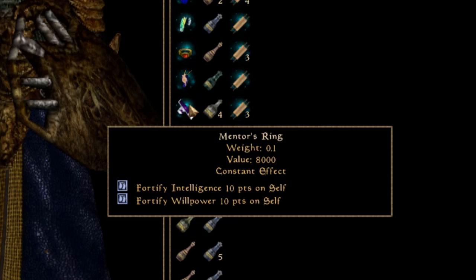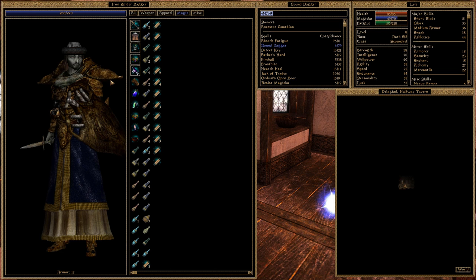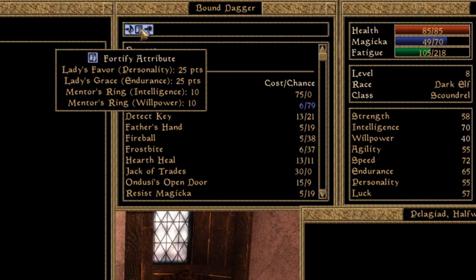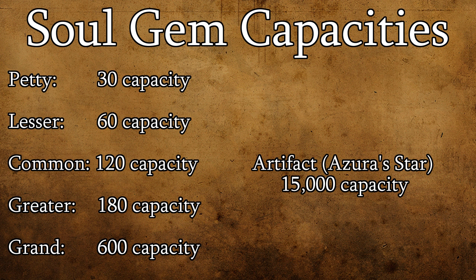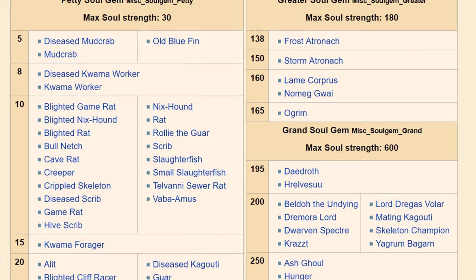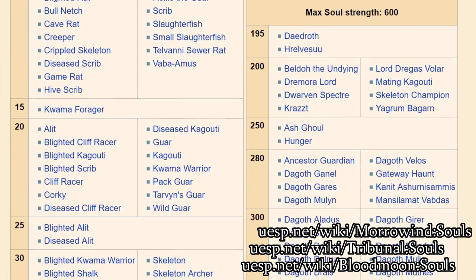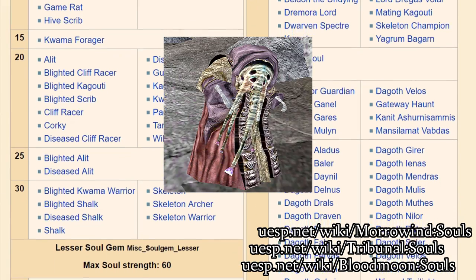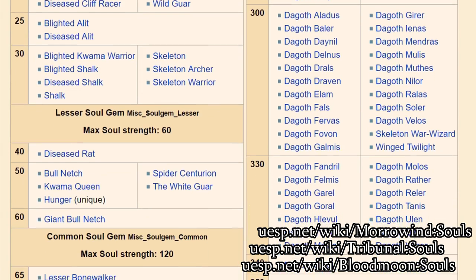Constant effect enchantments are your more traditional form of item enchantment — they passively provide the listed spell effect to your character as long as the item is equipped. It's important to know that constant effect enchantments are only possible when using a 400 or higher sized soul contained in either a grand soul gem or the reusable soul gem artifact Azura's Star. There are really only two enemies in Morrowind with a 400+ soul size you should concern yourself with: Ascended Sleepers and Golden Saints. The rest are unique entities that will never respawn if killed.